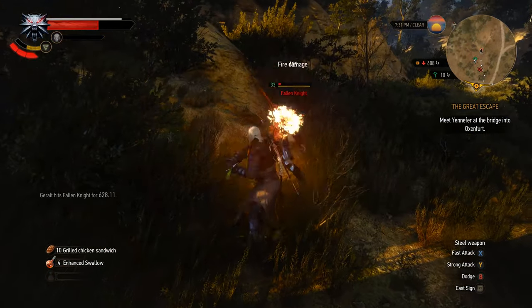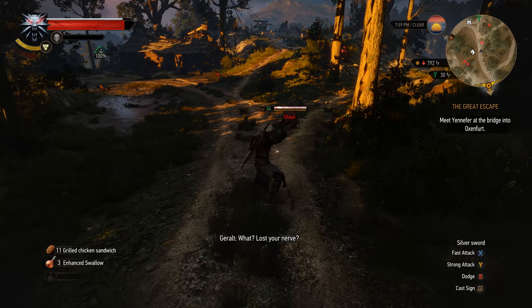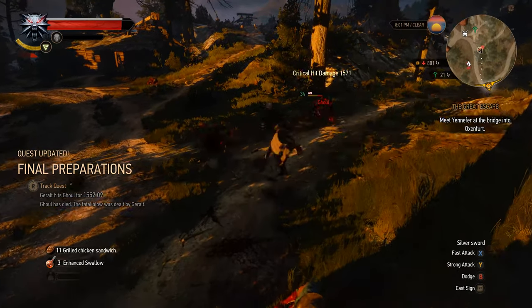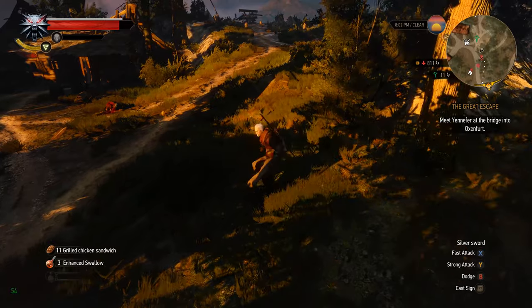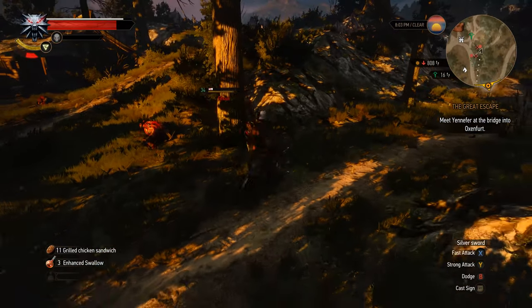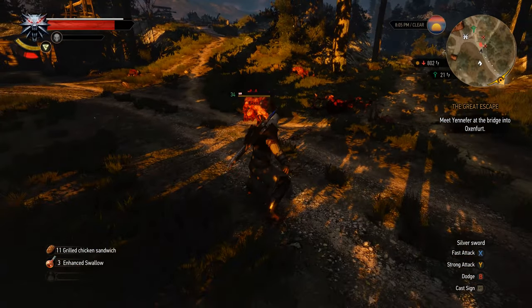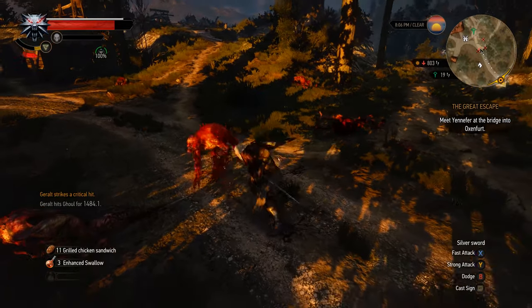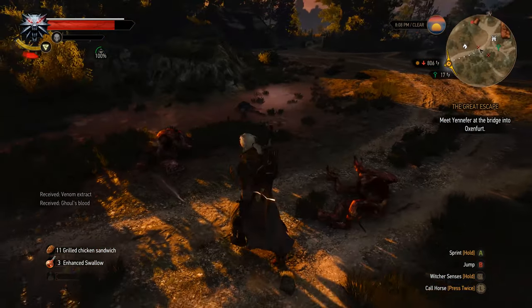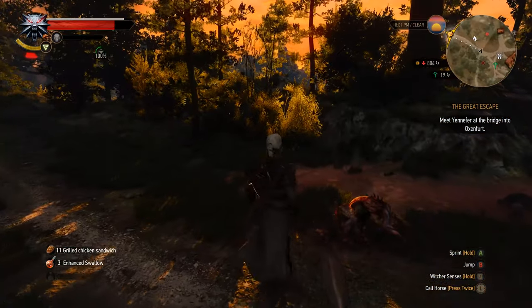The Quen sign is the third option and gives you a magical shield that will defend you against the first attack your enemy lands on you, unless you can block it or counter attack. Counter attacking is something you can do if you press the parry button at the right time before the enemy hits you. What I usually do is pop the Quen sign when starting a fight, then parry or dodge depending on the attacks thrown at me — magical attacks are the worst — and then counter attack and hit the enemy when I see an opening, keeping Quen up at all times and recasting it if I get hit.